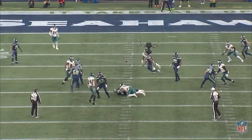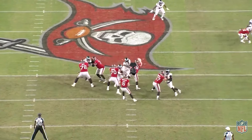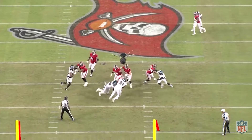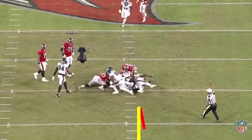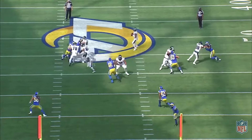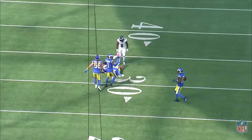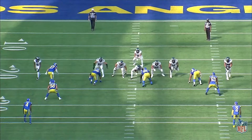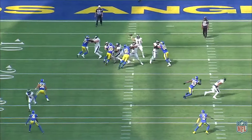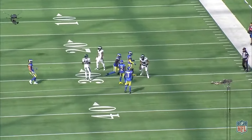After seeing how dominant Jalen Carter was as a rookie, I anticipate he's going to start getting the Aaron Donald treatment from opposing offenses. If we look back to the Week 5 game between the Eagles and Rams last year, the Eagles slid their offensive line towards Aaron Donald on 26 of the 31 non-RPO pass attempts they had. If the Eagles start seeing that type of protection going towards Jalen Carter, expect to see a lot of interior line stunts paired with blitzes and creeper pressures coming from the opposite side of where Carter is lined up.